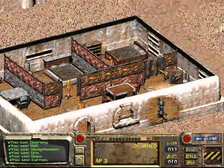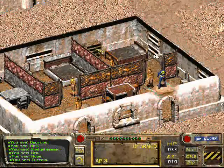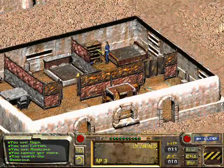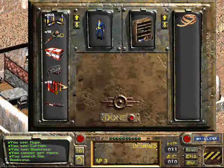Alright, go here. There we go. Search this bookcase — you should find another scout handbook, and I'm going to take this rope just in case.